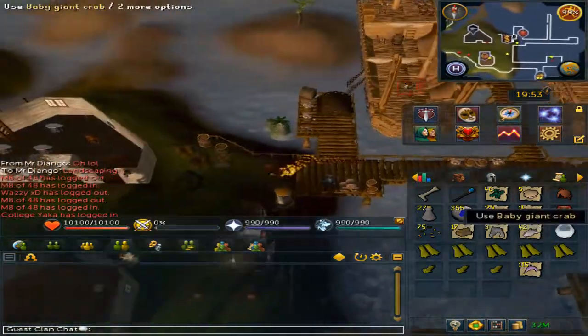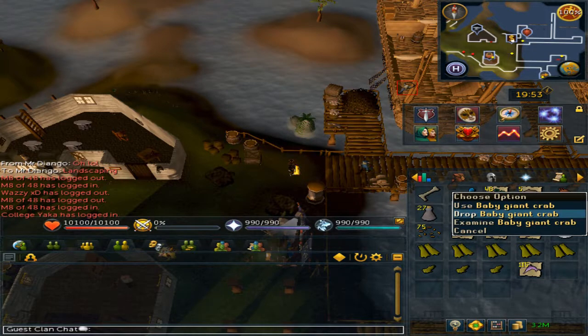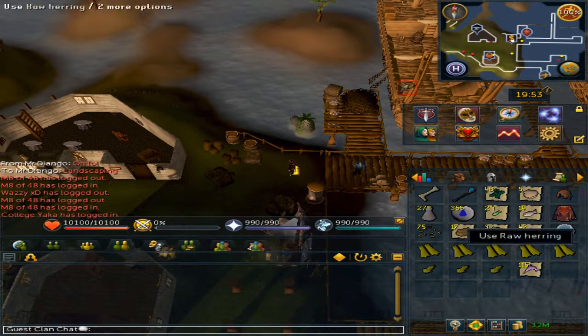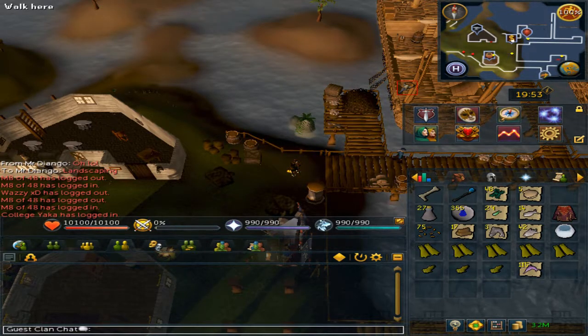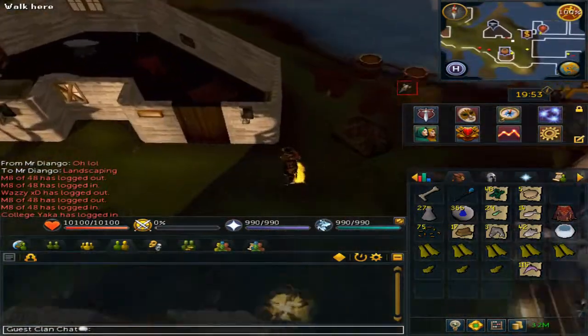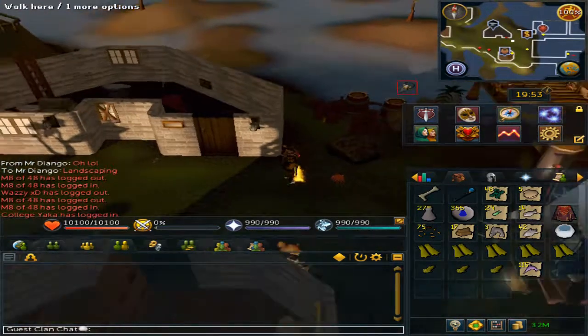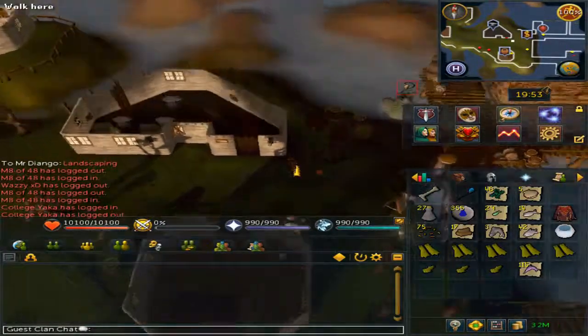You will notice there is a baby giant crab in your inventory. There are five different types of crabs. You can right click and drop it, and it will be on the floor following you very, very slowly. Thank you all for watching, hope you enjoyed.